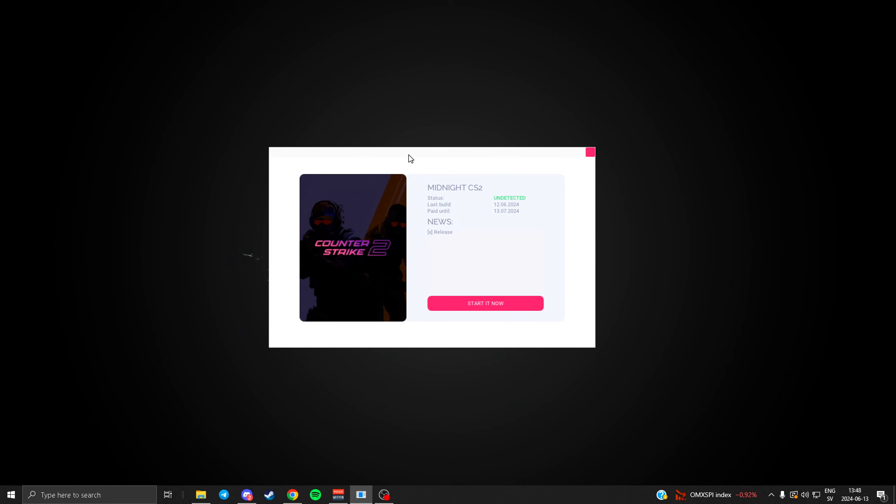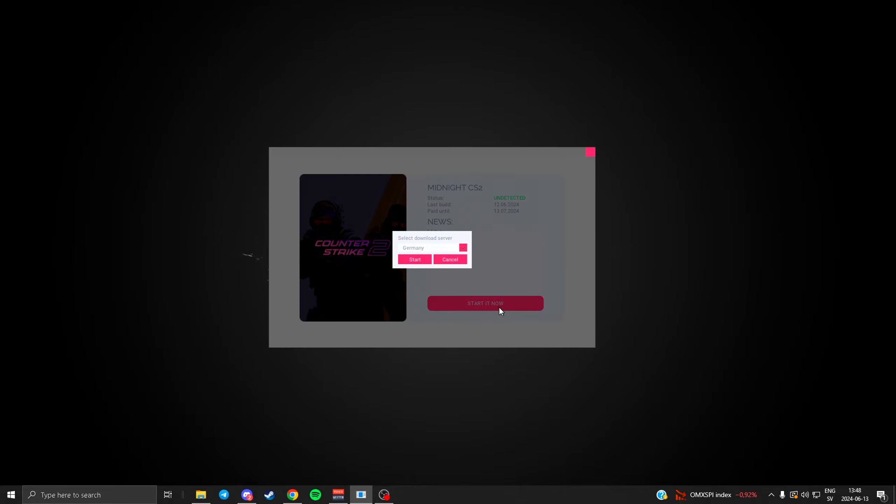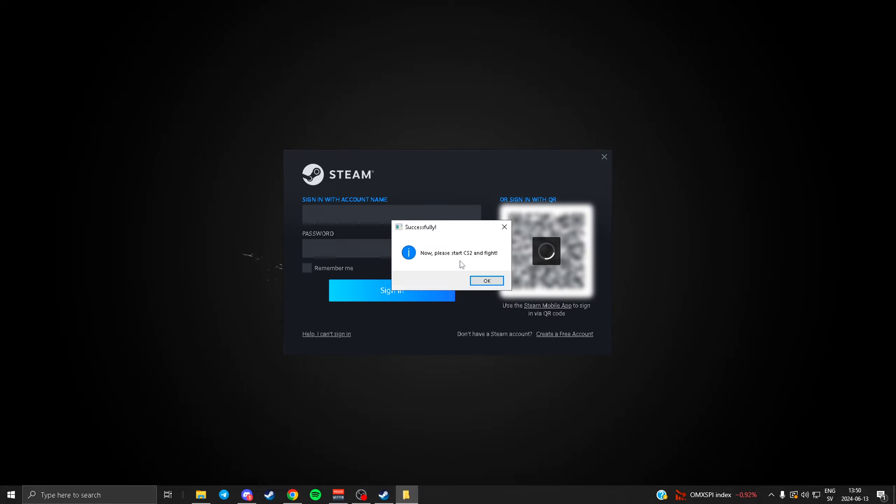When you open the Midnight loader itself, this is what you'll be presented with. From here, you simply press Start It Now, select any server closest to your country — for me it would be Germany — and press Start. It's very simple and straightforward on how to inject this cheat.